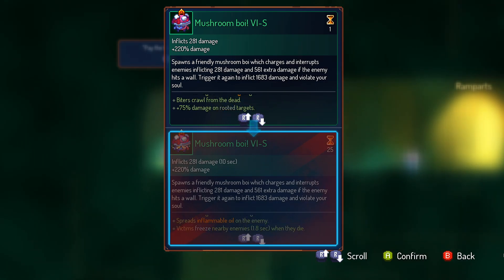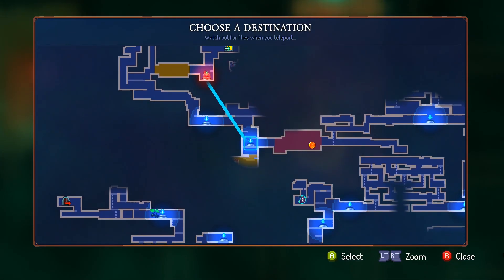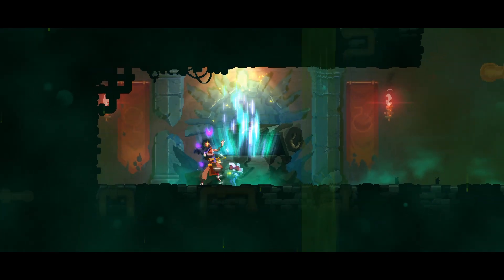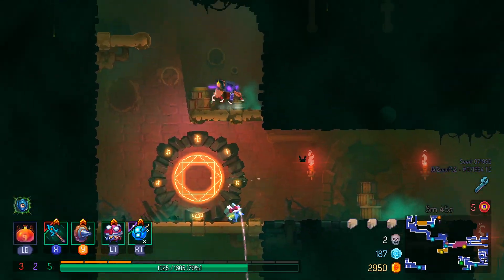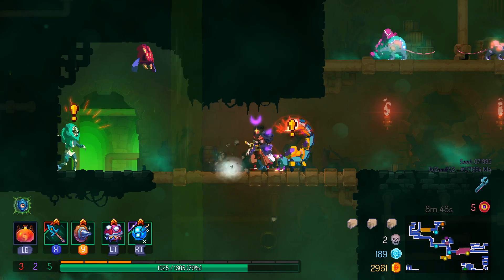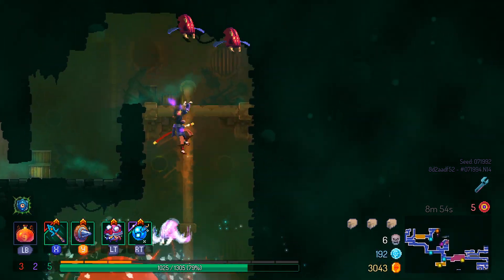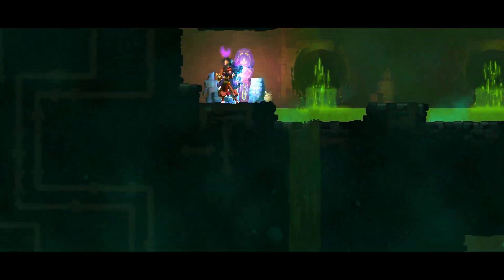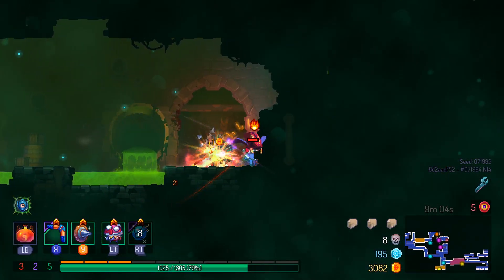It also does still get the same amount of affixes that you get on any other shield, which means I can poison, bleed, light on fire, cover in oil, etc., and it might be worth it to try and get some synergies from that alone. One of the things that I almost never do is try and get synergies by using shields, because being reactionary weapons means you usually have to wait for an enemy to attack you first — and that's kind of difficult in some cases.